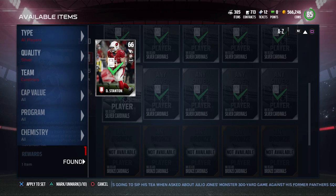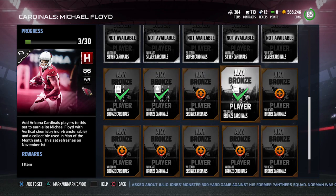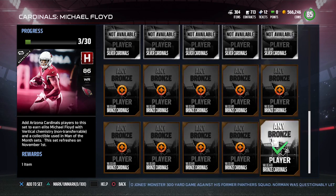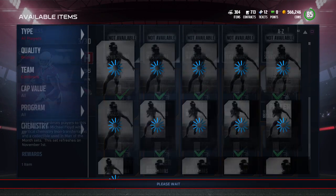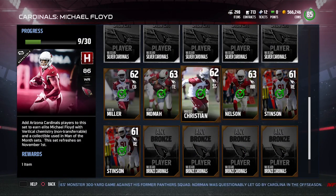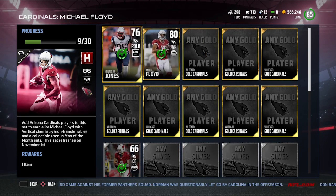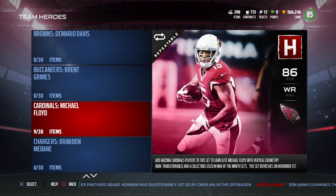I have to give EA big props for listening to the community and actually getting stuff done that we really wanted done. I think this is a major improvement. It's going to be very convenient to do these sets. Watch how quickly I'm able to do this now - normally it would take me a really long time. Look how quickly I was able to add those players to that set. I would have never been able to do that. This is maybe the biggest improvement for MUT specifically.